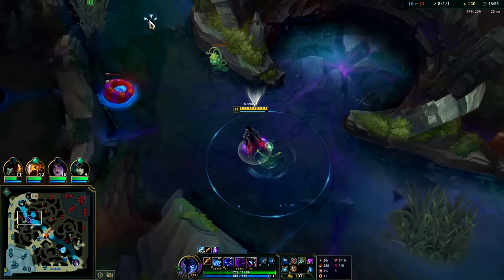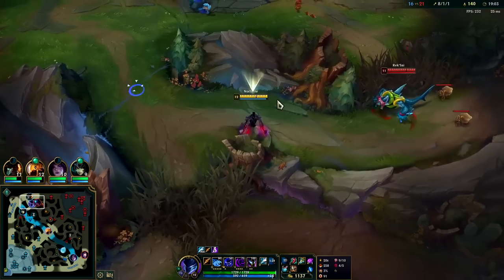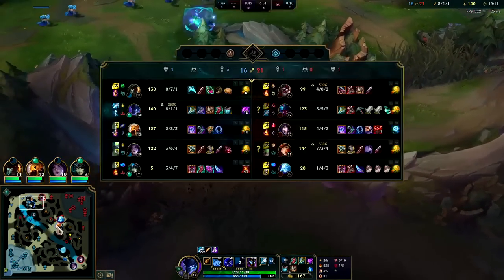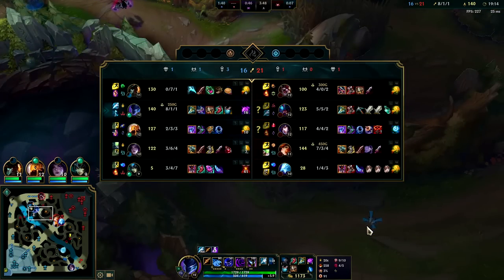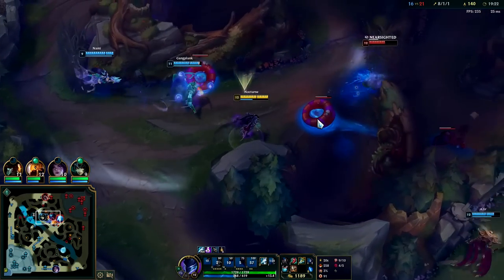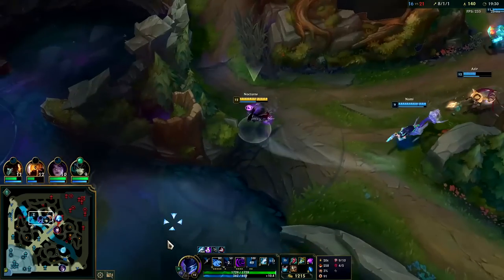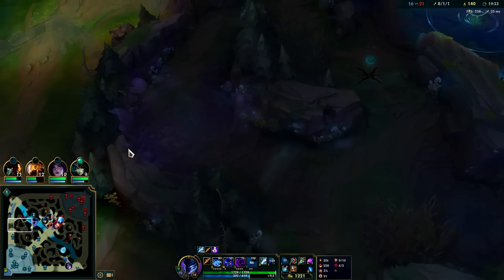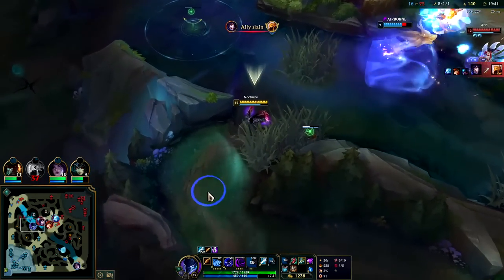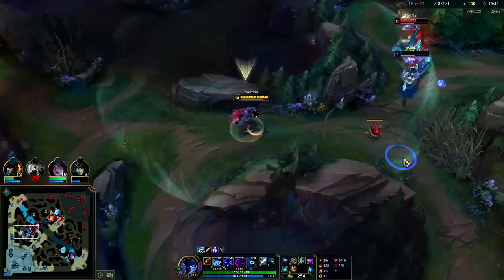Our team is not playing together anymore — there was that one play where we were coordinated, now it's just Kai'sa thinking she's a split pusher. Kai'sa is not a split pusher. I don't know man — I think they just have the better comp. Get the Reksai Flash with the Azir combo — hit them with the wombo! Gotta wait for R to come back up. Their team is tough. Soloing Kled is never easy. They have a really good scaling ADC and support. I don't see how Nami lives here.